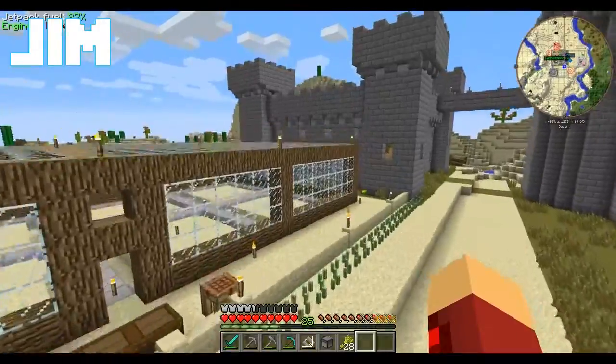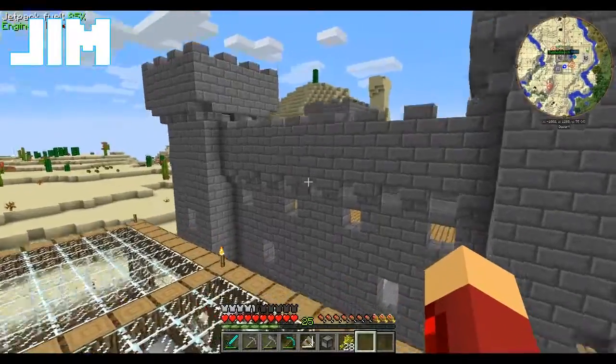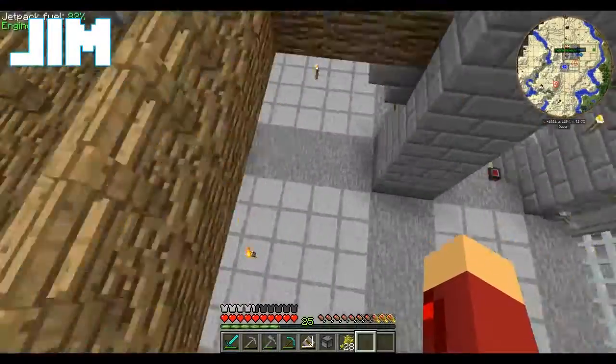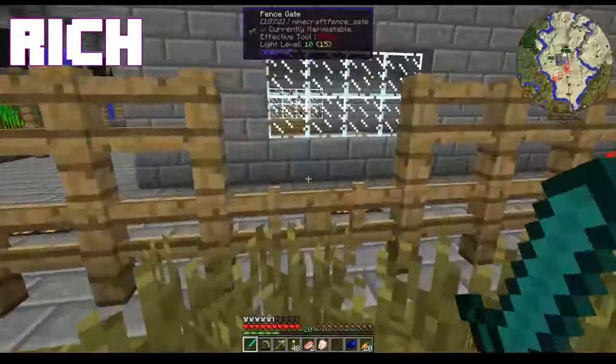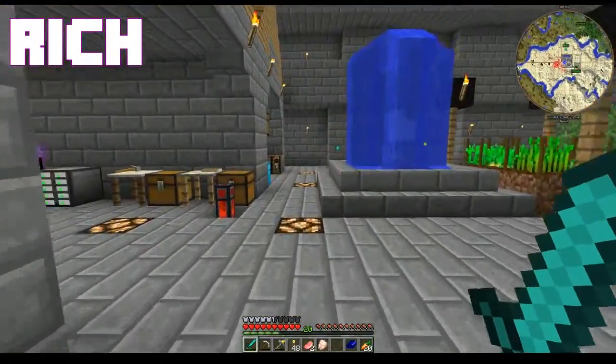Dude, have you ever seen a mule? No. This is why we can't have nice things. I thought it was because you don't do enough mining. Also, it turns out if you run wheat through a stag mill, you get seeds! Sometimes. And flour!